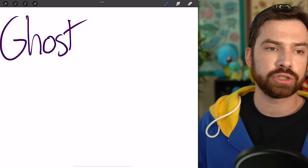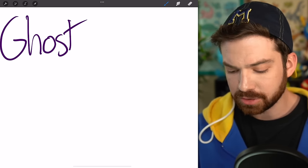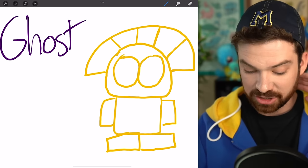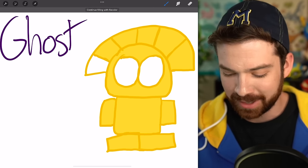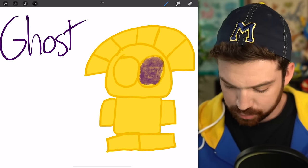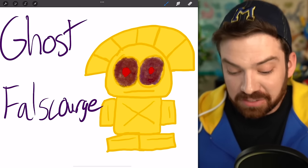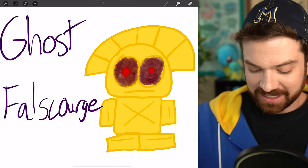What should be a Ghost type? What if it's like some kind of cursed idol — a golden statue like Indiana Jones would want, but it's actually just impersonating those? I gave it kind of a headdress because I thought that looked fun, and its eyes are all spooky. Like its eyes don't always look like that — they look like that once it's inflicting its curse. Fall Scourge. I like this idea, I'm very proud of it.